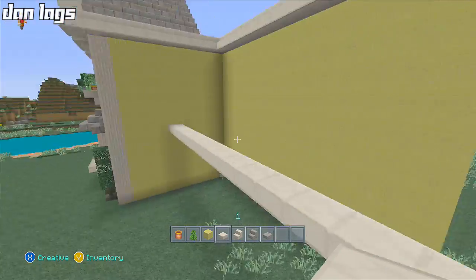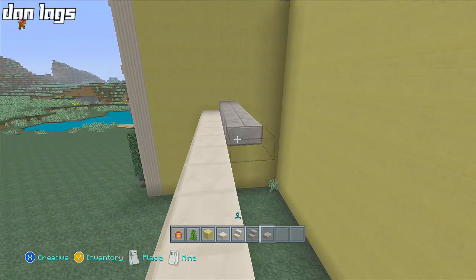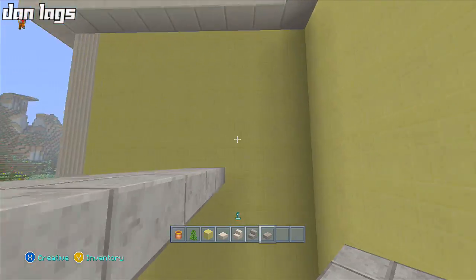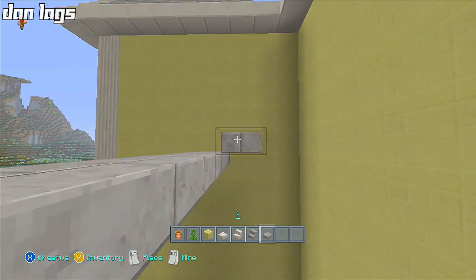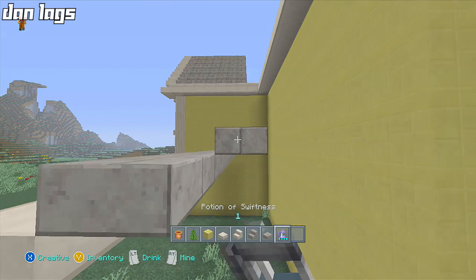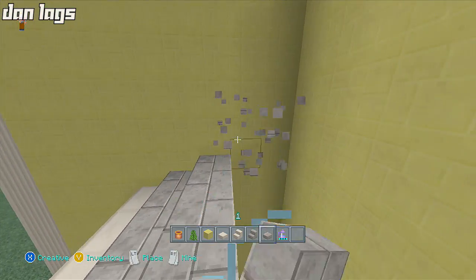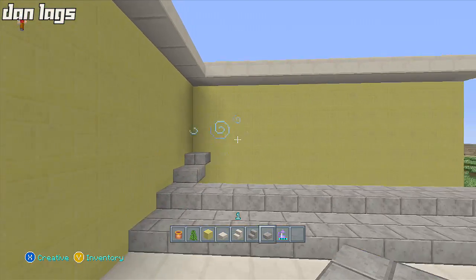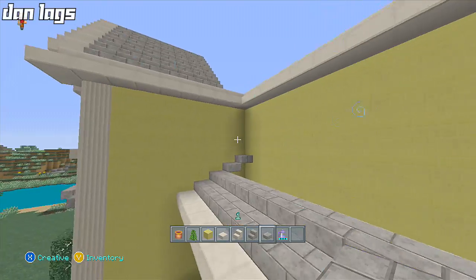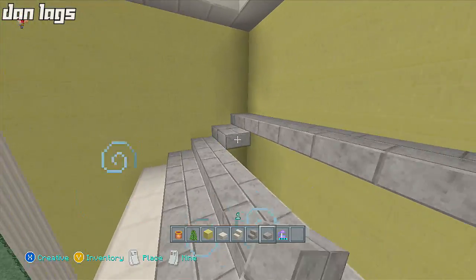That looks blended. We'll connect it around here and then take it down a little bit further — that's to be figured out later. I'll get some stone brick slabs and place them on top of that. I'm not really sure how far down I want to go since I want windows up here. I might need to lower it slightly. Quick swiftness potions save the day — let's continue.